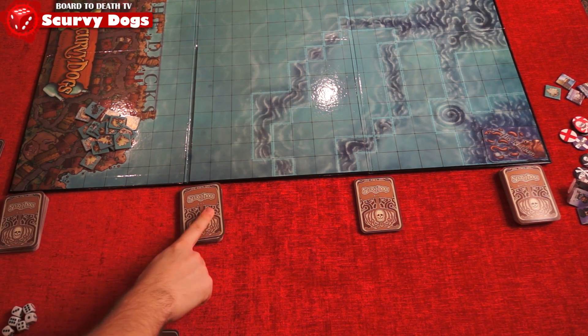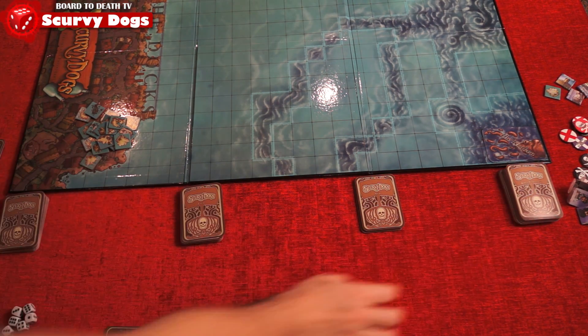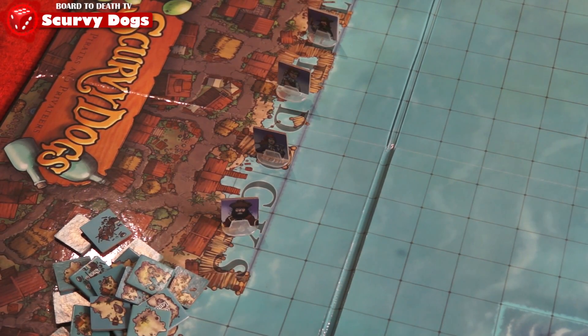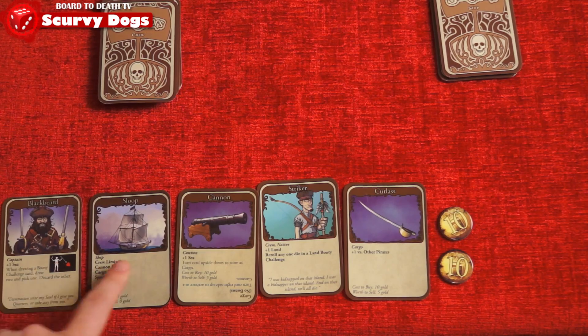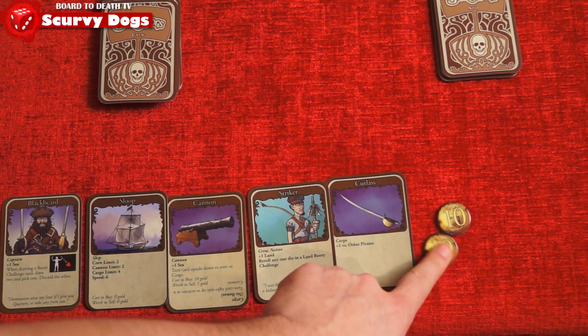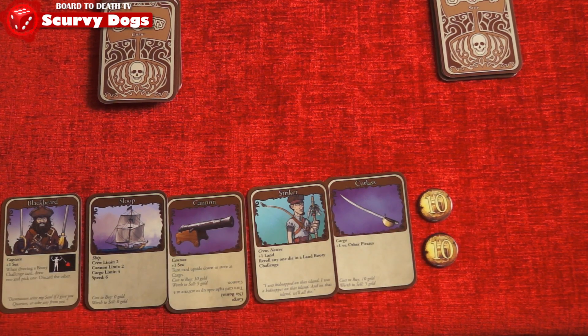Separate the decks into piles of cargo, crew, booty challenge and ships. Each player takes a captain card and places his token on one of the dock spaces. Each player also gets a sloop card, a cannon card, 1 random crew card, 1 random cargo card, and 20 doubloons.